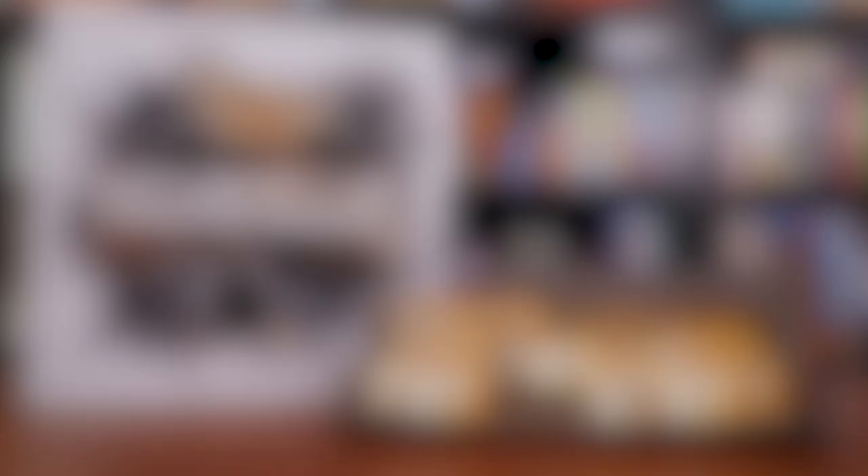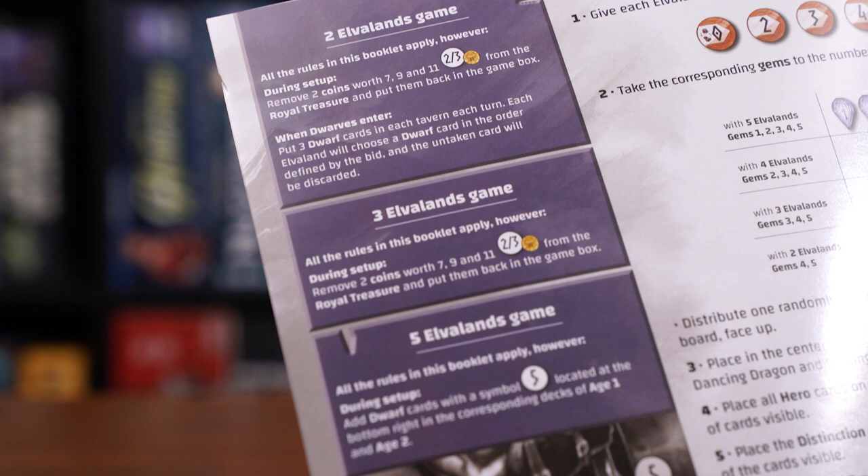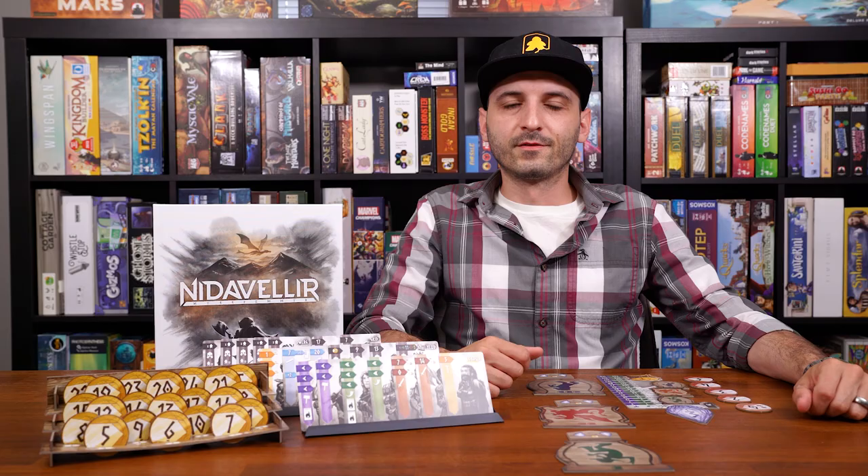Place all hero cards on three of the cardholders, and the five distinction cards on the other holder. Then shuffle the age one and age two decks separately. Note the slight adjustments to set up for two, three, and five player games, which mostly involves cards that are used only for five player games, as well as some minor adjustments to the coins available in the royal treasure.